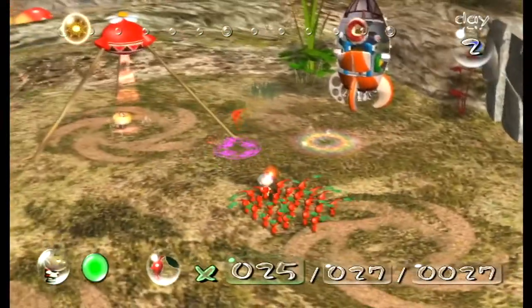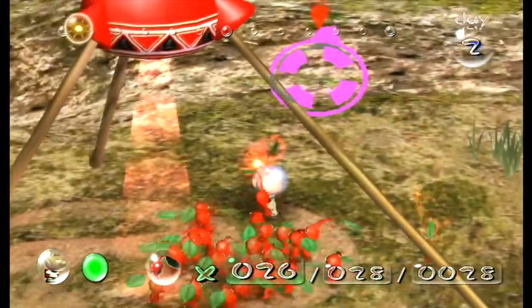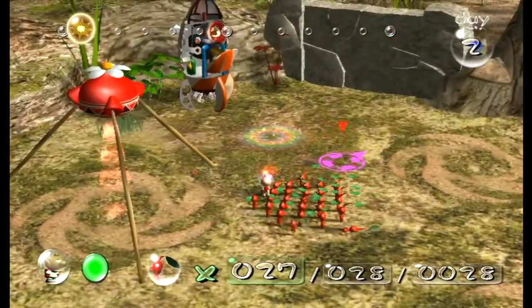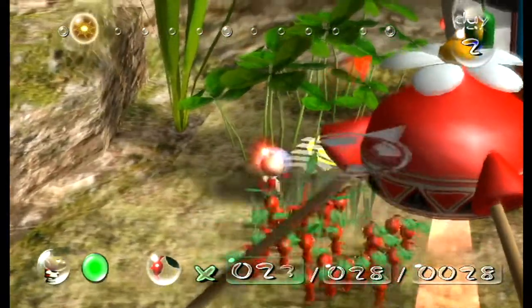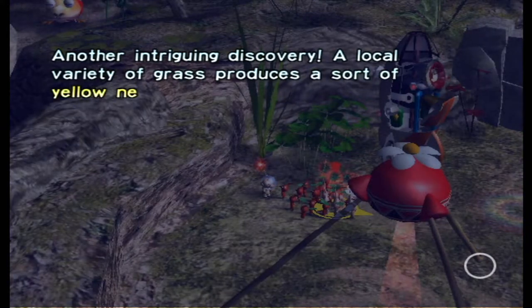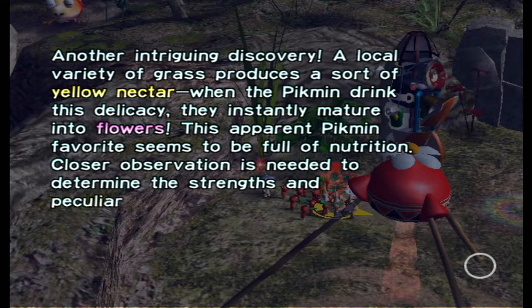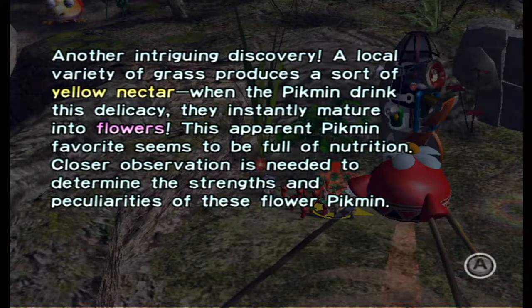See this grass here - this is important because we can get our Pikmin to pluck the grass and produce nectar. Nectar powers our Pikmin up and they can grow to bulbs and flowers. Another intriguing discovery: a local variety of grass produces a sort of yellow nectar. When the Pikmin drink this delicacy, they instantly mature into flowers. This apparent Pikmin favorite seems to be full of nutrition.